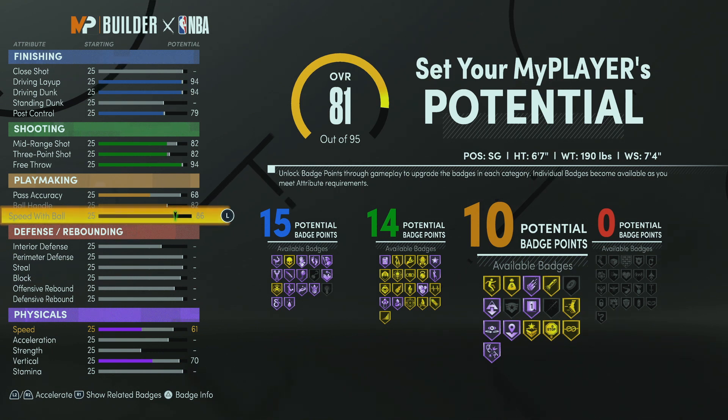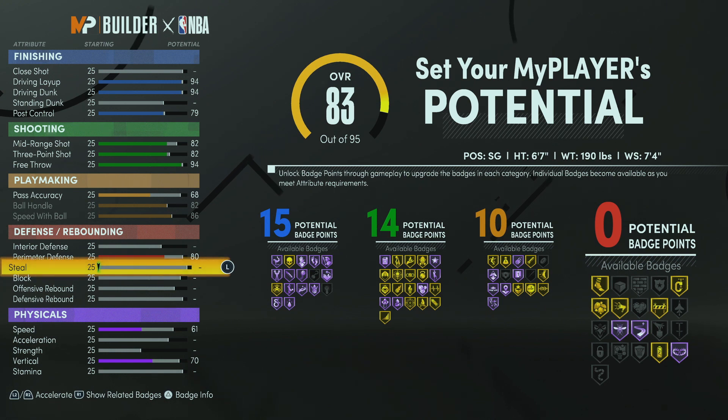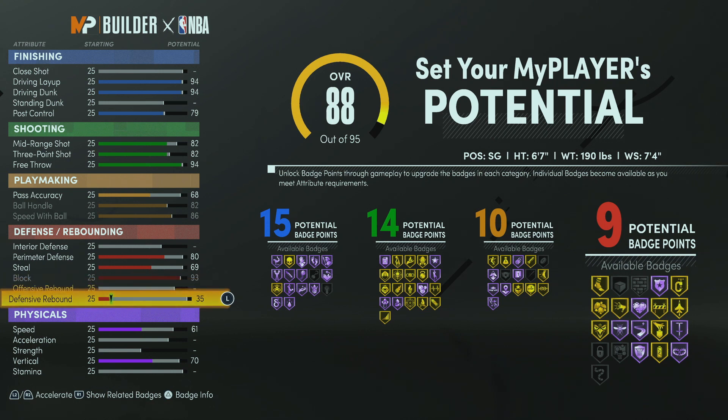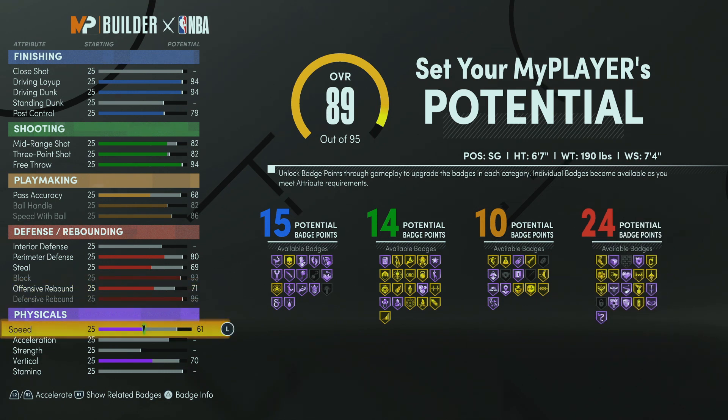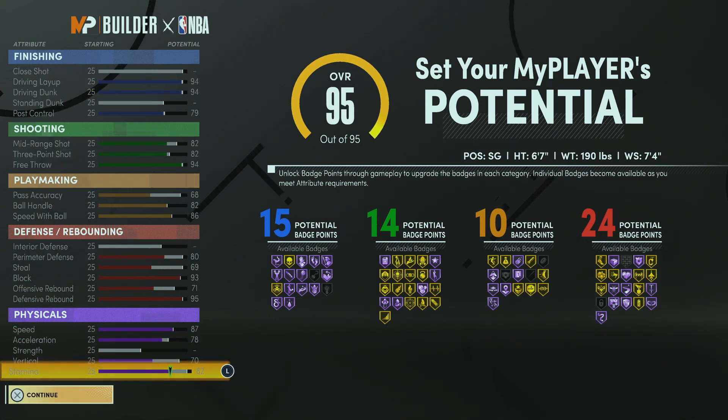Unlike the actual James Harden, this build is going to have some pretty good defense. For perimeter defense, we're going to go with an 80 — that's the threshold to get you clamps. For steal, we're going to go with a 69. Block, we're going with a 93 — block is what gets you most of the badges. We're going with a 95 on defensive rebound and a 71 on offensive rebound. For speed, we're going with an 87, and acceleration, we're going with a 78. The rest of these points go straight to stamina, because builds without stamina in the park are not good builds, especially if you're trying to handle the ball.